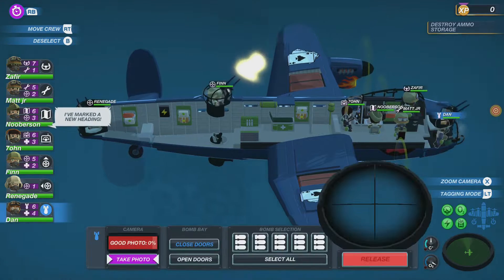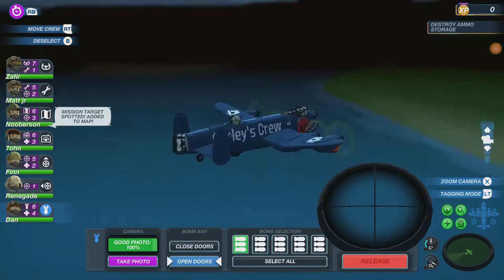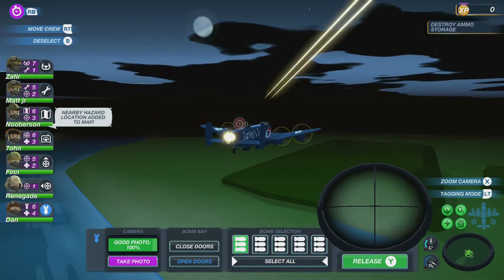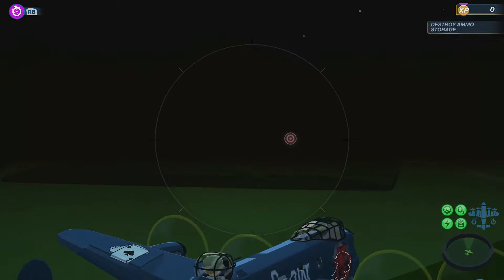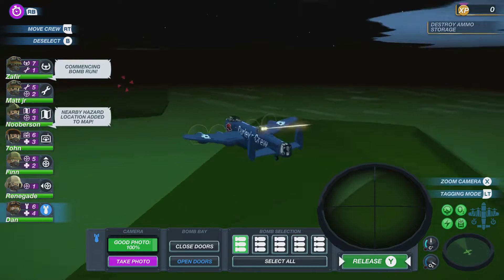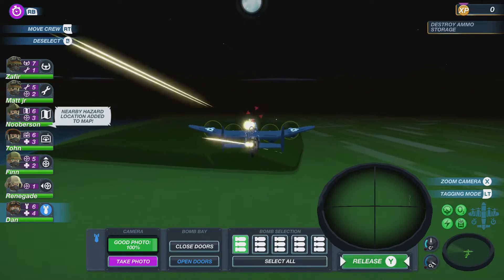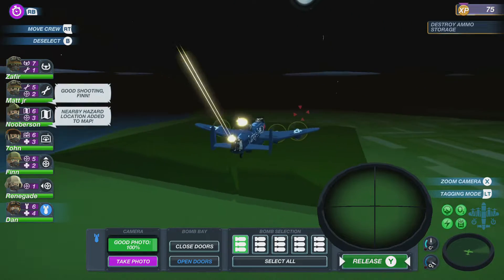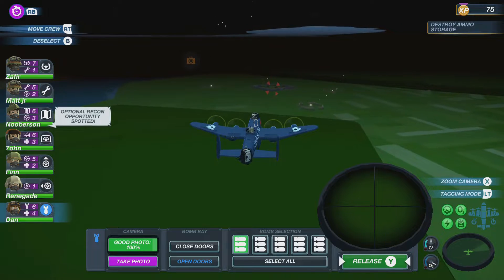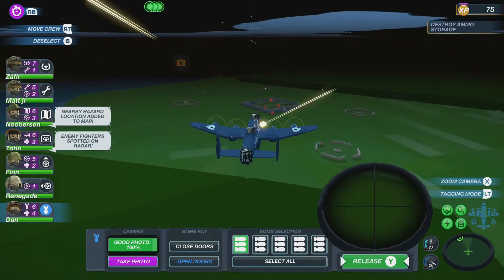Dan, get down there buddy — select the bomb, open the door, get them doors opening. We're getting ready on the bomb. The guys are shooting away. I'll try and look out for some photos as well, just so we can get a little bit more XP and money. Finn is destroying one of the fighters — let's go!